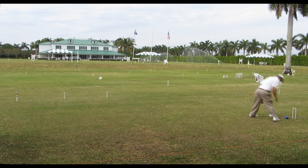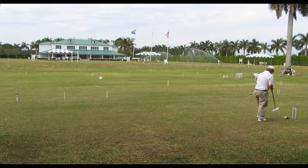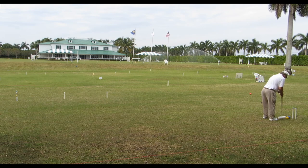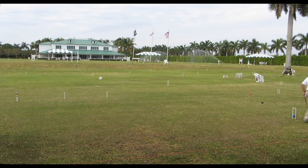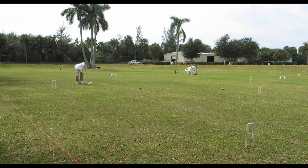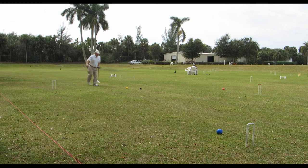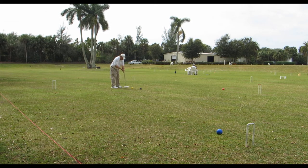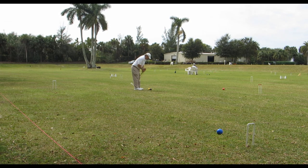Yellow roquets Blue and has two shots here at wicket three. Yellow doesn't have to go very far at all — just a little stop shot — to get into position to make wicket three, and does just that. Now Yellow roquets Blue and gets ready to send it to wicket five, which you can see in the lower right corner of the screen. As Blue goes down toward wicket five, notice Yellow goes to Black — that intermediary, or pivot ball. Yellow will send Black ahead a little more as it goes to Red, keeping the balls ahead so that as Yellow makes progress, the balls are available.